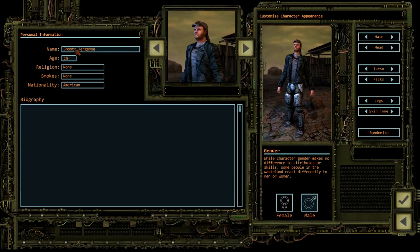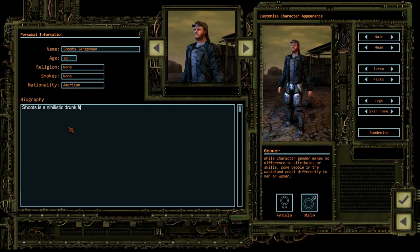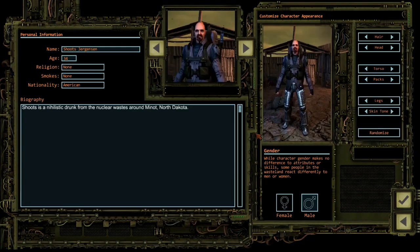Now for some personality. His name is Schutz Jurgensen — a nihilistic drunk from the nuclear waste around Mino, North Dakota. The game offers you dozens of options for character heads, hair, hats, skin tones, clothing, and more. You can create a sharp, professional-looking squad of rangers, or a motley crew more concerned with results than appearances, or something completely unique.